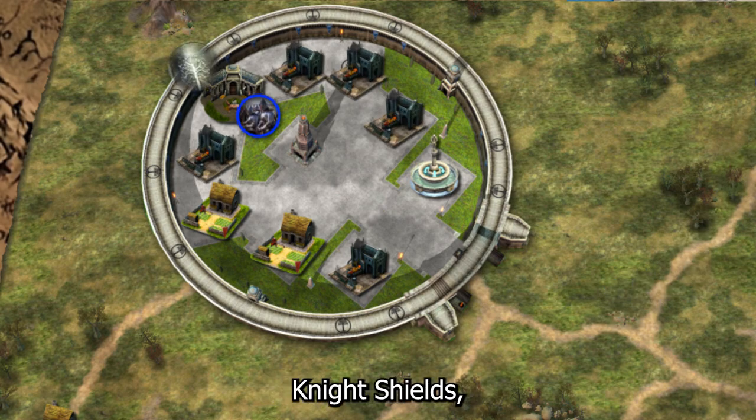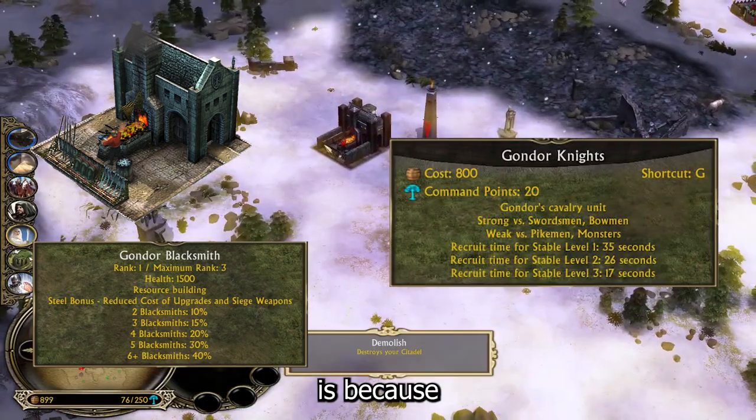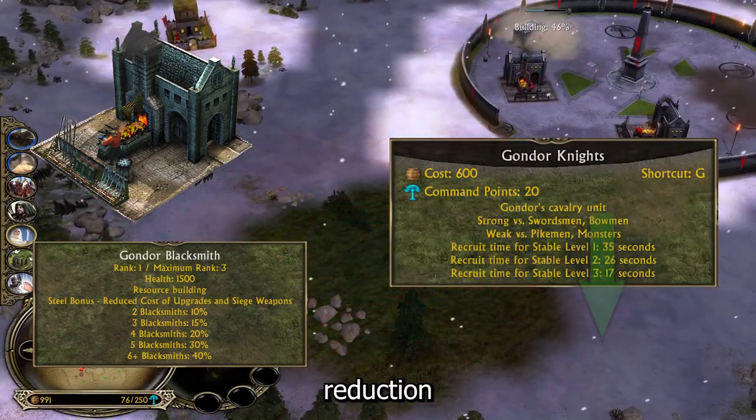Then: third Gondor Knight, Knight Shields, Forge Blades, Heavy Armor. The reason why we are building this many blacksmiths is because of the steel bonus, which grants us a cost reduction on our upgrades.